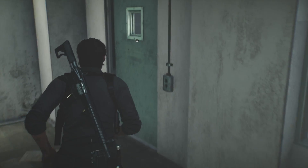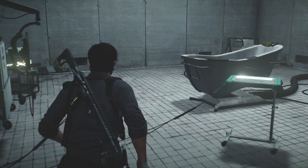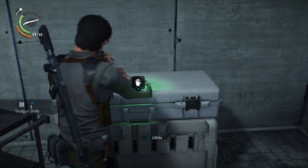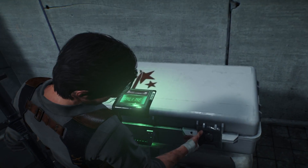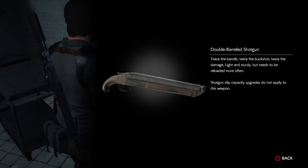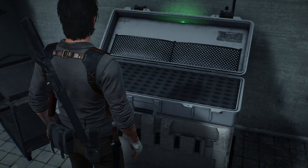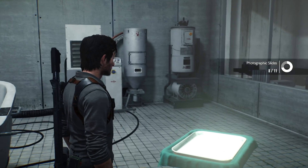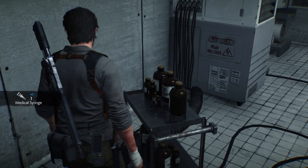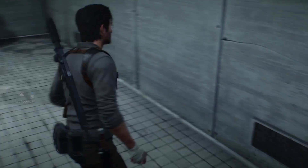Right, let's go and have a look in there then. What have we got - some goodies on the bench, some shotgun shells which we definitely need. What have we got in here? Sawn-off shotgun - double barrel shotgun, twice the barrels, twice the buckshot, twice the damage. Light and sturdy but needs to be reloaded more often. Shotgun clip capacity upgrades do not apply to this weapon. Great - not really that impressed with that. Another slide. Anything else to grab in here? A syringe and some gunpowder - because why wouldn't you have gunpowder in a medical-looking facility.